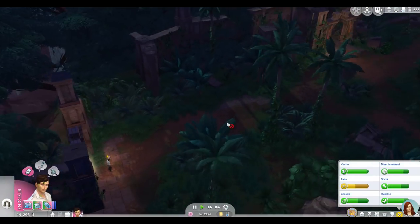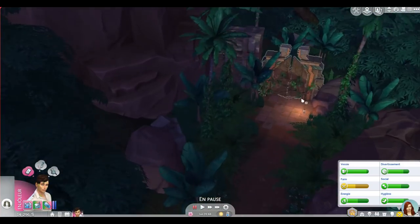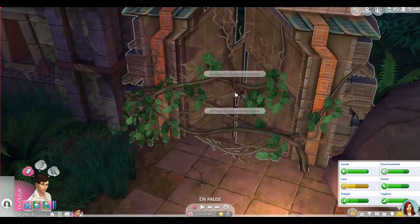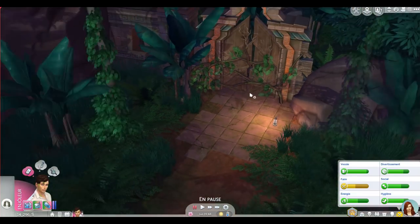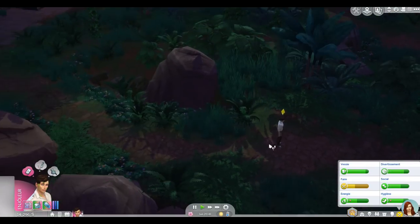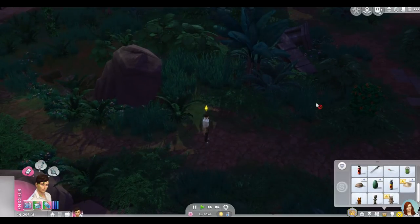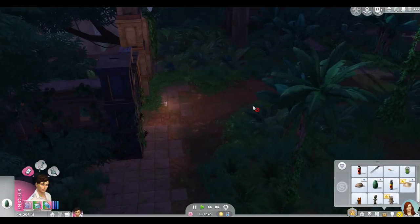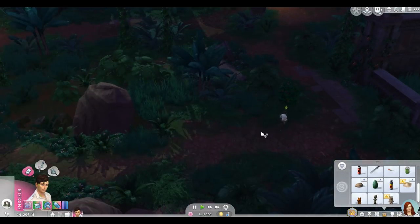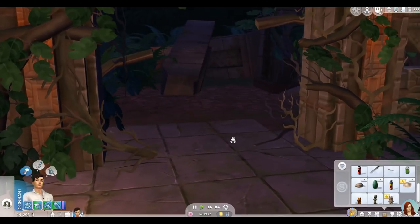On arrive à l'endroit avec beaucoup de portes. Il y a une grande porte en bois qu'on ne peut pas franchir pour l'instant — peut-être une autre fois. On trouve une statue non authentifiée pour la besace d'Iowa. Il mange un avocat, puis ouvre une autre porte à la machette — on ne va pas le faire main nue, ce serait dommage pour ses petites mimines !